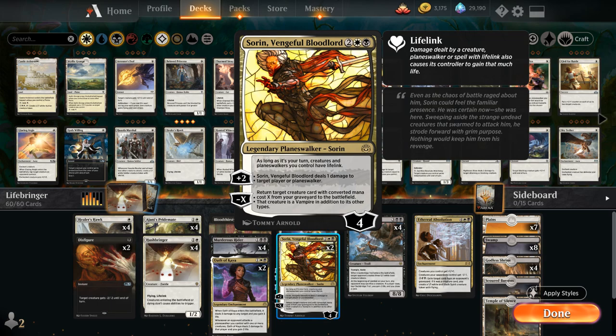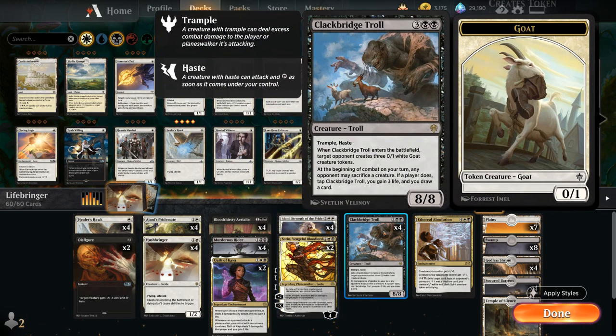We also have two copies of Sorin Vengeful Bloodlord, which gives all our creatures and planeswalkers Lifelink as long as it's our turn — meaning if we use the +2 dealing 1 damage to target player or planeswalker, we also gain 1 life, helping trigger our Pride Mates and Aerialists. The -X ability can return target creature with converted mana cost X from your graveyard to the battlefield as a vampire, getting back the Aerialist, a Pridemate, or maybe even a Troll if we've added loyalty to Sorin first. Then of course we've got four Trolls.